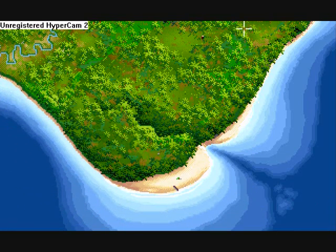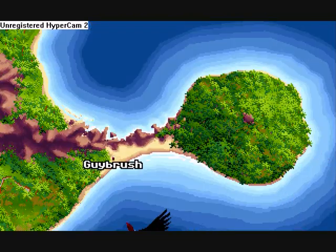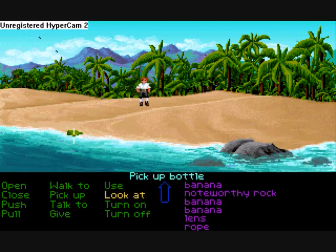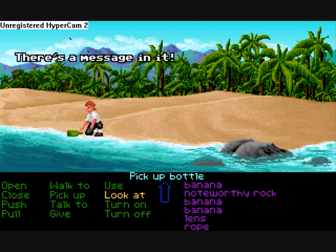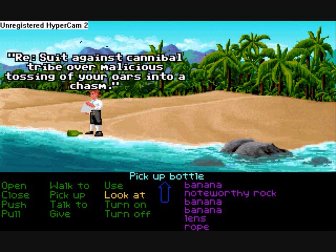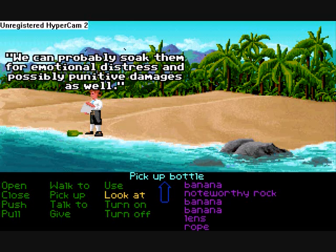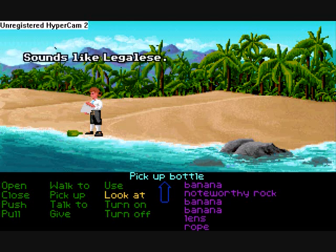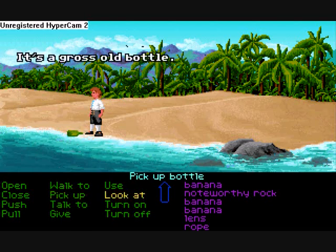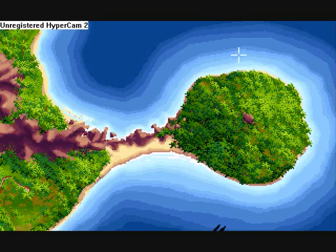I just remembered that we can't actually do that thing I wanted to do yet, because I'm pretty certain we need two pieces of rope. We also need some... I believe. Hey, there's a bottle — let's pick it up just because we can. Bottles are always fun to pick up. There's a message in it — no way, it's a memo. To Herman Toothrot, from Yama Herman Hoar, Attorneys at Law. Suit against a cannibal tribe over malicious tossing of your oils into a chasm. I think we have a case here — we can probably soak them for emotional distress and possibly punitive damages as well. Sounds like legalese. I don't think I can translate the rest. Damn you Guybrush, damn you and your neat freakery — that's not actually a word, is it?